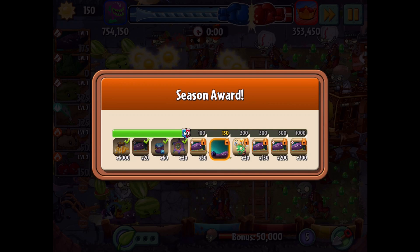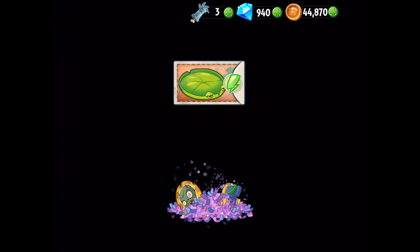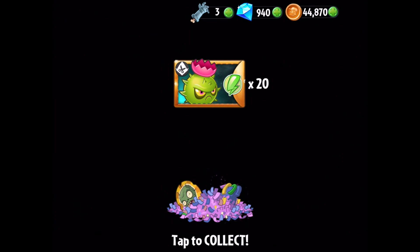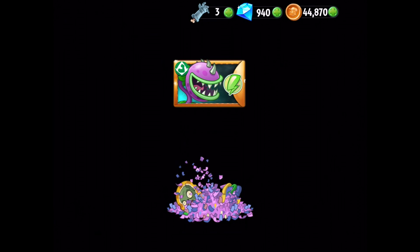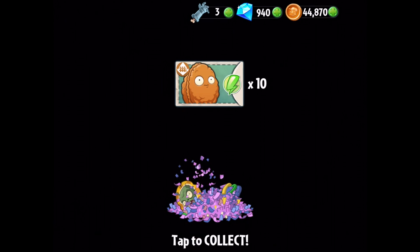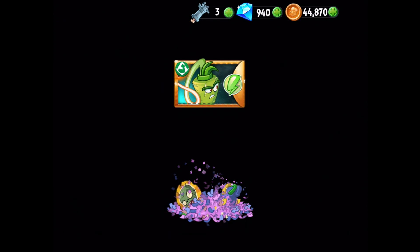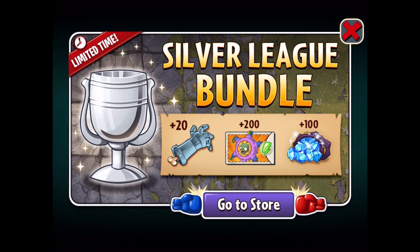There's our money. We get experience for lily pads, snow pea, jalapeno, homing thistle, squash, solar tomato, primal potato mine, kiwi beast, chomper, grapeshot, split pea — that's gonna be a level up — and walnut, almost a level up for walnut. Tile turnip, perfume shroom, pepper bolt, and citron. So close to a couple level ups there. That was really good — 20 of them. Very nice.